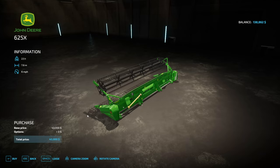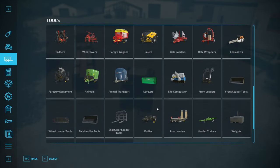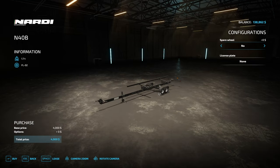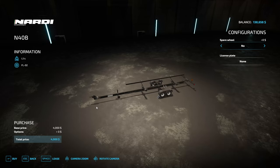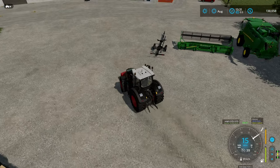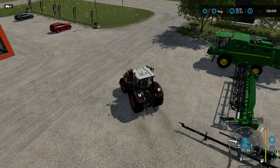We also need a header trailer - I'm going to guess this one, which we'll lease for 200 dollars. So there's our combine and header. I brought the Fendt up to pull the header trailer back, which is slightly overkill but it's fast.